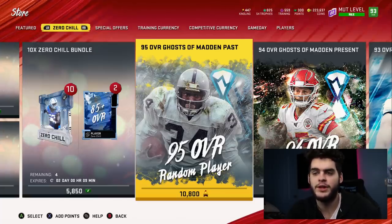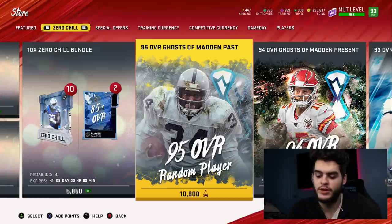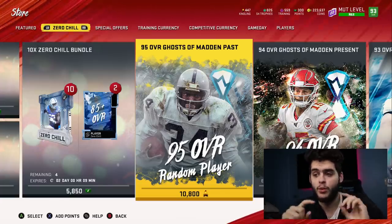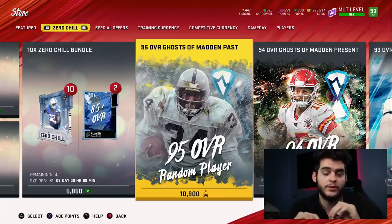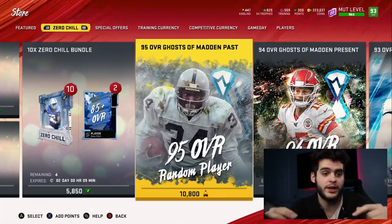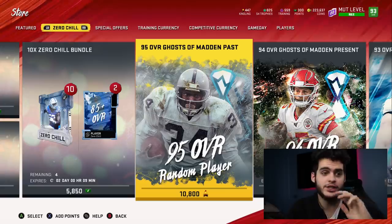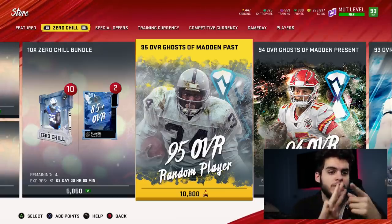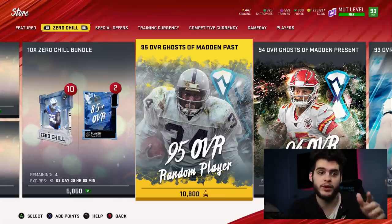So let's do the running math. Terry McLaurin sells for about 220K each — times three that's 660,000 coins. Then your two Ghost of Past pulls at about 230-250K each, so roughly 460-500K more. Grand total spent was 1,155,000 coins. So far you've made back approximately 1,120,000-1,160,000 coins. You've basically broken even — only lost about 25-30K so far.